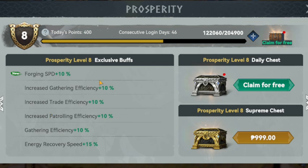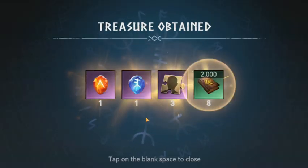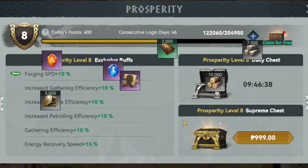Right next to the buffs you can claim a free daily chest which contains resources like Hero EXP, lumber, food, stones, etc. The rewards of this daily chest get better as you reach higher Prosperity levels.